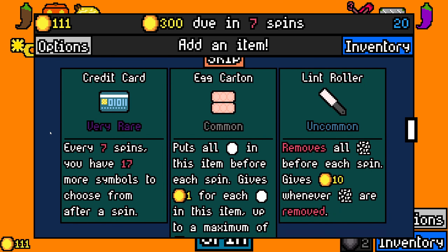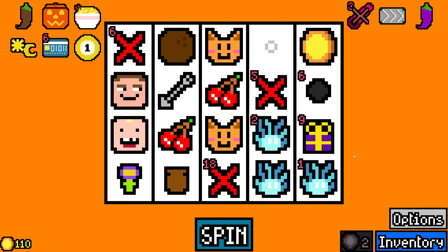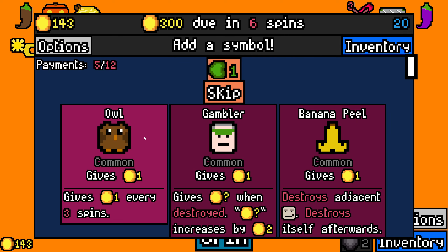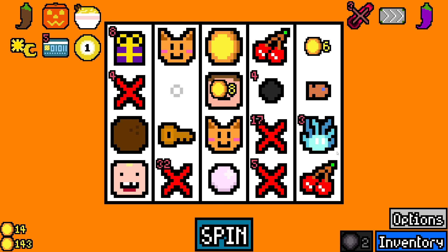Credit card — every seven spins, you have 17 more symbols to choose from after a spin. Oh my god. Please don't let it die. Don't let it die. This is the run. I don't know what I'm going to do with it, but this is the run. Just let it live.